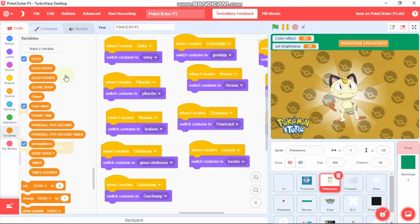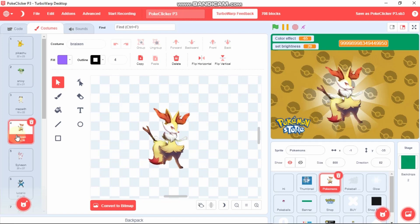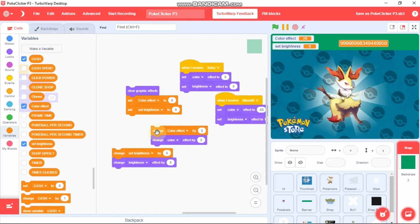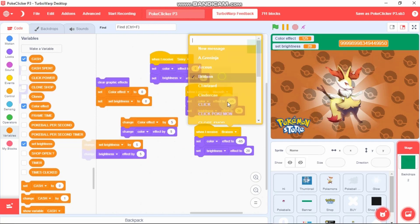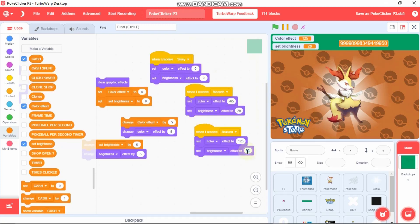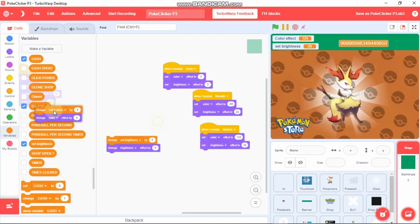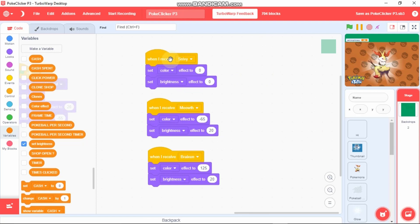Select another Pokemon — let's select Bright Sun — and now let's do the testing. Change this to 5 and 5, click this block, and click until you get a matching color. I think this color is great. You can just change the brightness — for Bright Sun the color effect is 125 and the brightness effect is 20. That's how you do the testing. Since I already found the color effects and brightness, you can just copy them. If you want to change your own background, you could test it that way and enter the values.